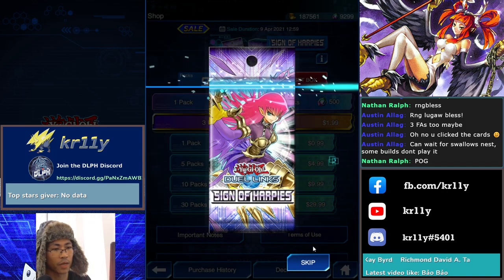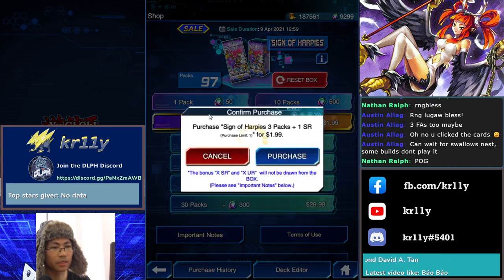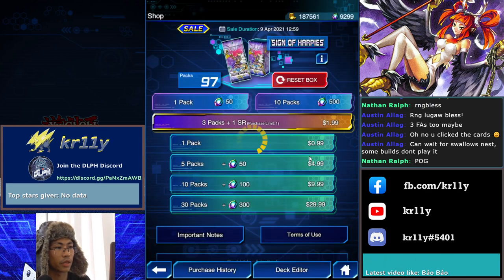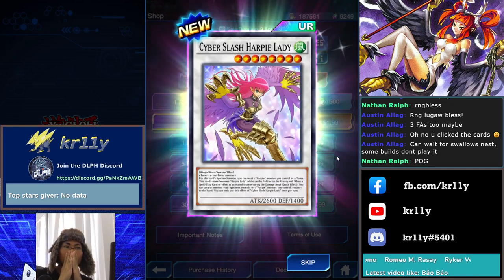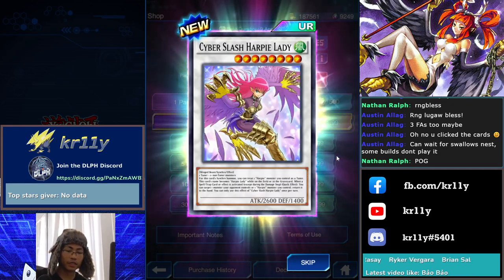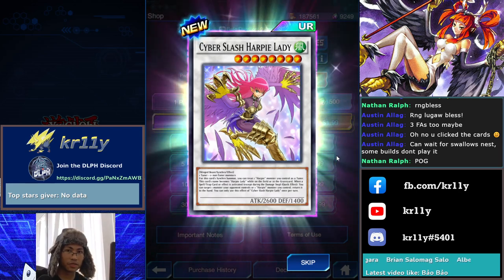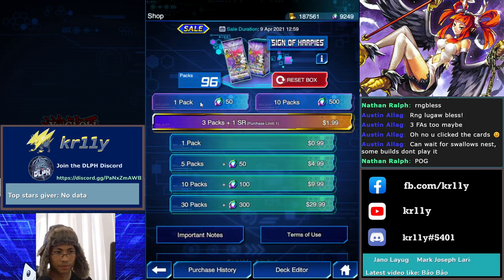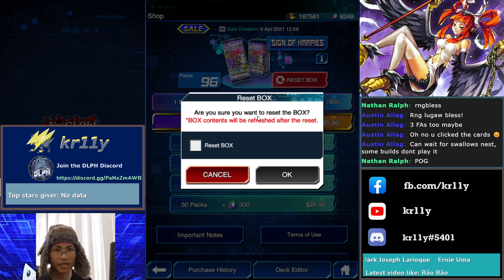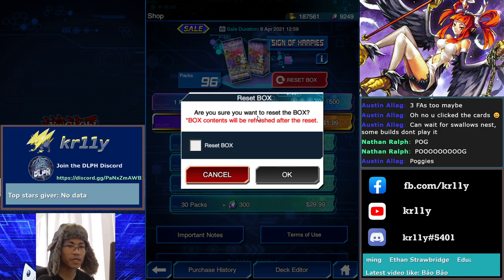After this pack opening we're gonna build the Harpy deck and then play it on the ladder to climb. Free to play energy — I have to reset this. We need two. That's four packs in — I told you, if you're free to play and you open a mini box and got something you wanted within 10 packs early, you reset. Let's go!